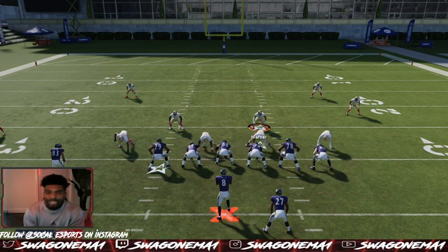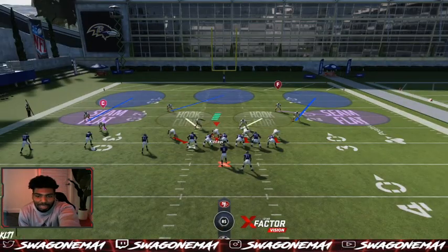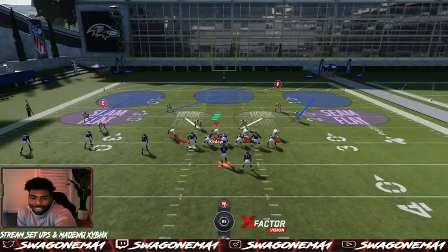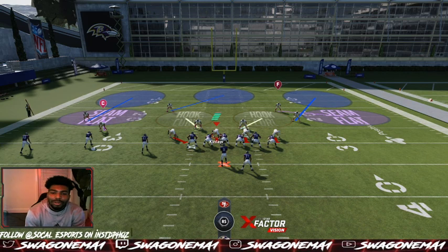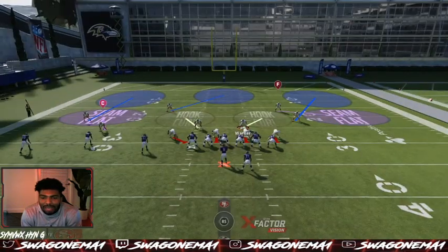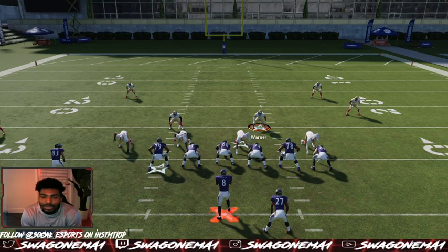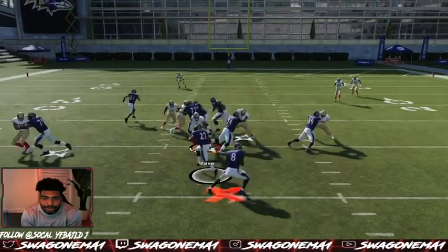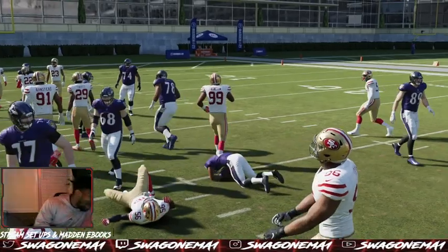I'm gonna show you the other front real quick - shift right here. Look at the one-tech right now. That's gonna be easy to block because that guard on the left side, number 74, he's gonna have a straight shot to double team and get up to my middle linebacker. Because of that I want to change it so I'm playing behind the one-tech as a Mike backer. That's why I'm most comfortable as a middle linebacker when you're controlling him - you just come right here and make that play. I appreciate you tuning in, hit that subscribe.